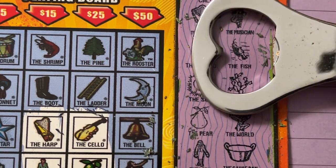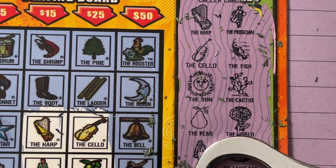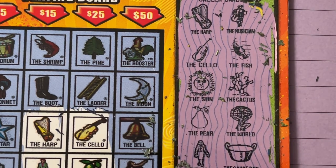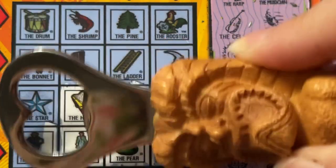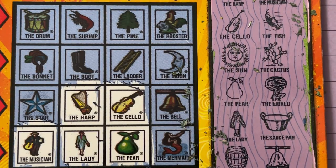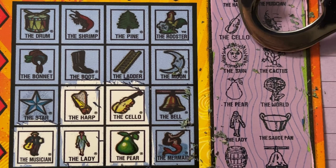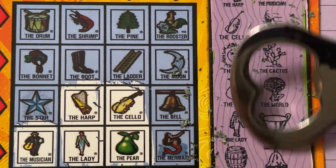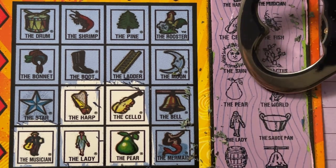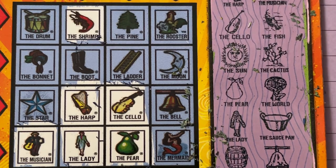Let's go back up and see what else is in this list. We have the musician, the fish, the cactus, the world, the saucepan, the bell, and the shrimp. I know I saw a few of those over here. There's the musician. I don't see the fish. The cactus? Nope. The saucepan? No. The bell? No bell. The shrimp? Yes, we got the shrimp - he's on top.